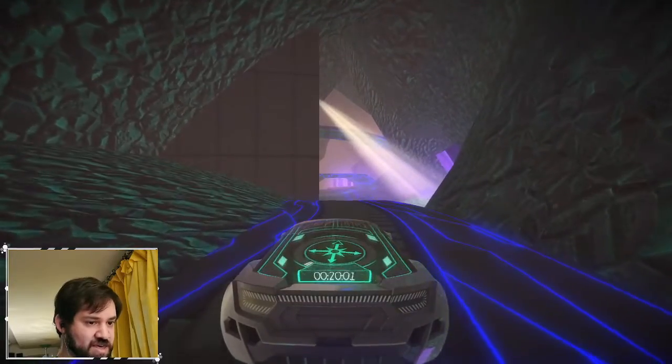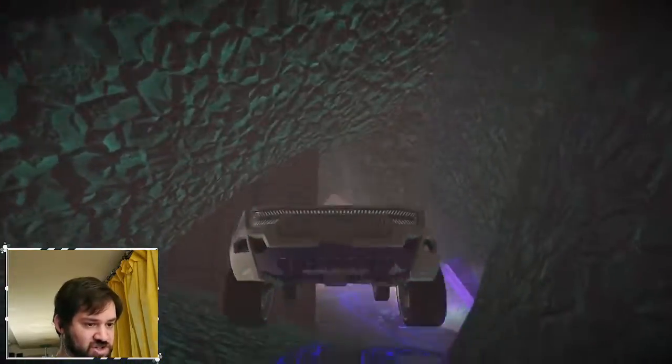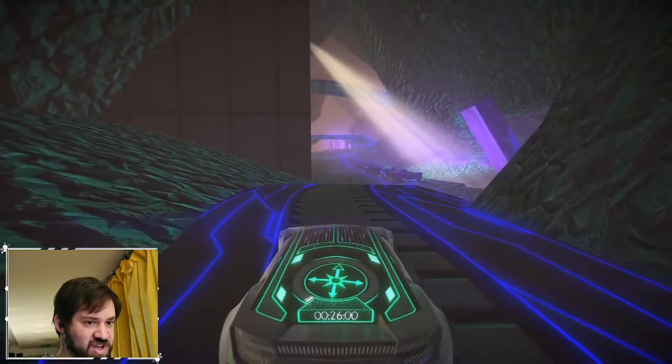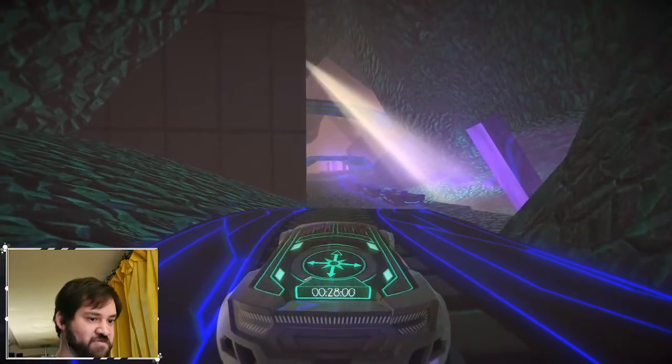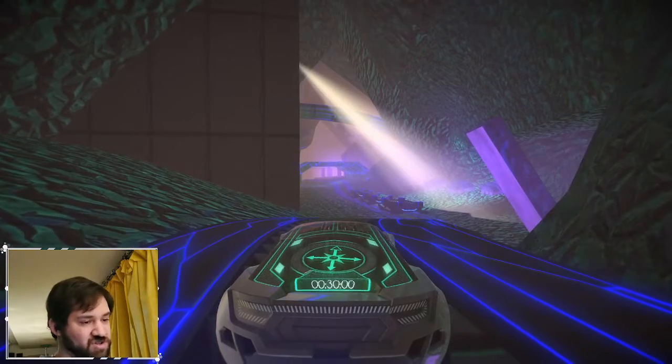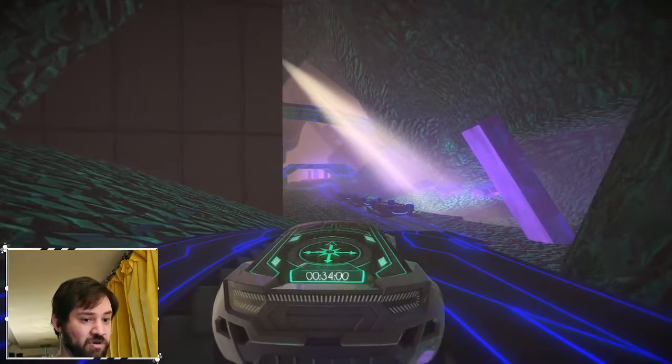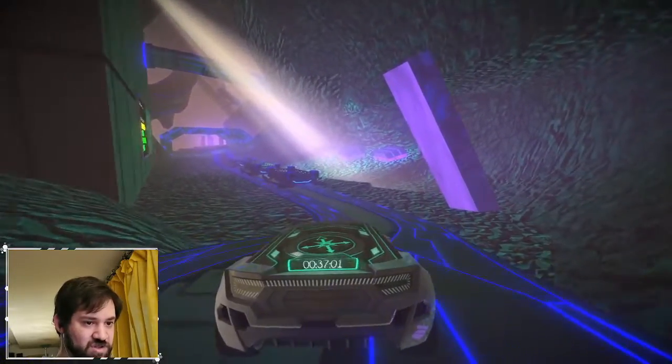Visuals are a little basic. I think the bright blue on the road is a nice choice - it really gives it contrast to stand out from everything. If this environment was all just greenstone and gray and the road wasn't lit up, I think it would look very plain and not that interesting.